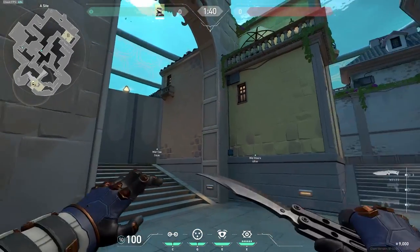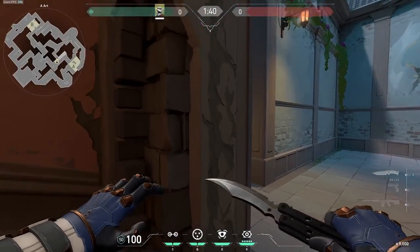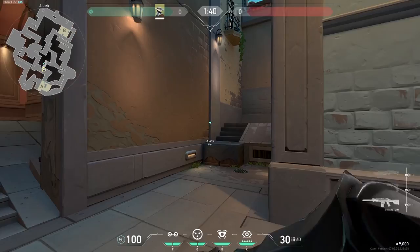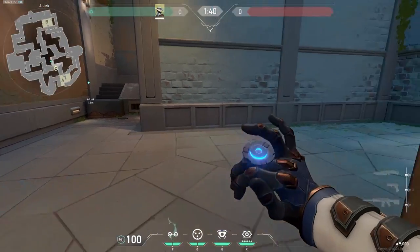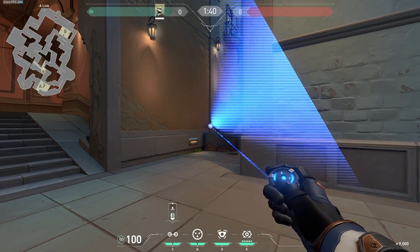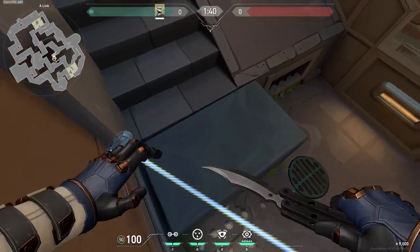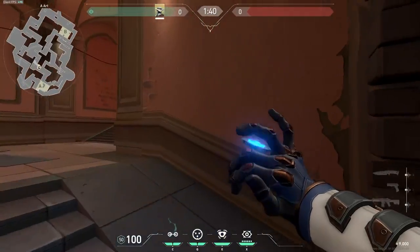If you want to completely prevent enemies from pushing out of art to connector or out of art to the main part of A site, you can aim at this little area of wall sticking out and crouch to adjust the height of the tripwire. Anybody who wants to push connector — they jump onto this corner — their feet are touching this, so that's not going to be nice for them.